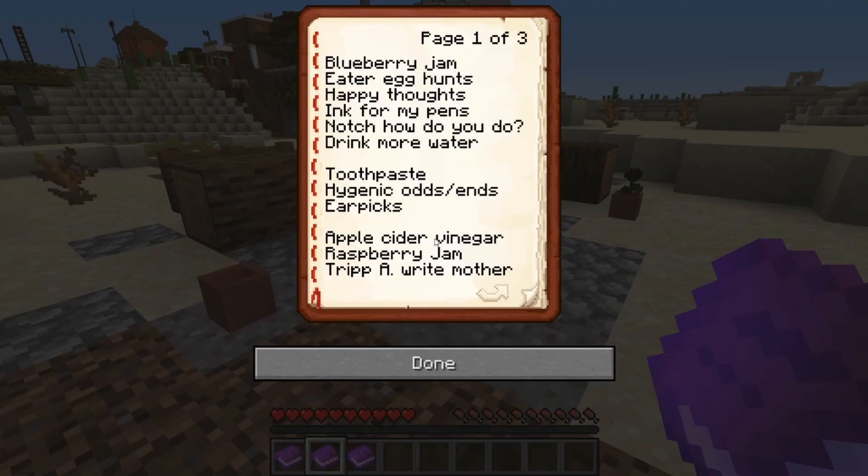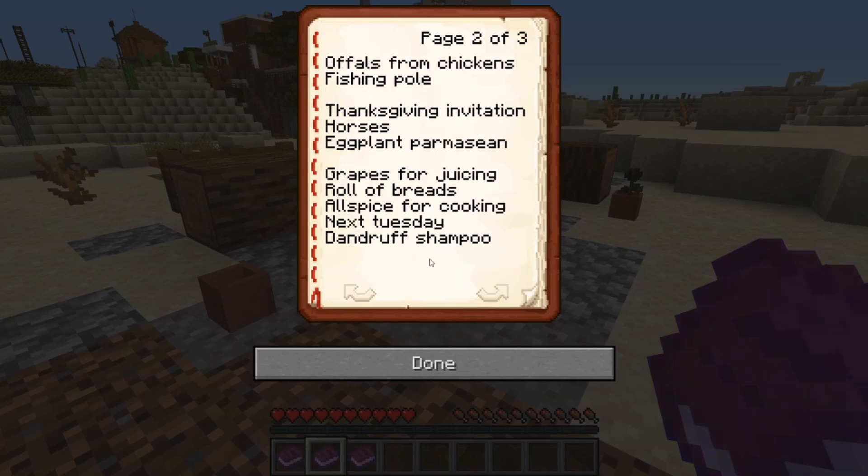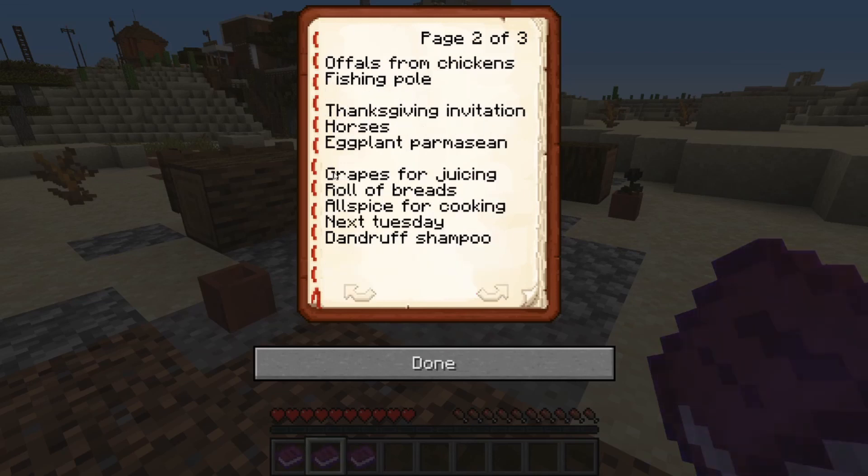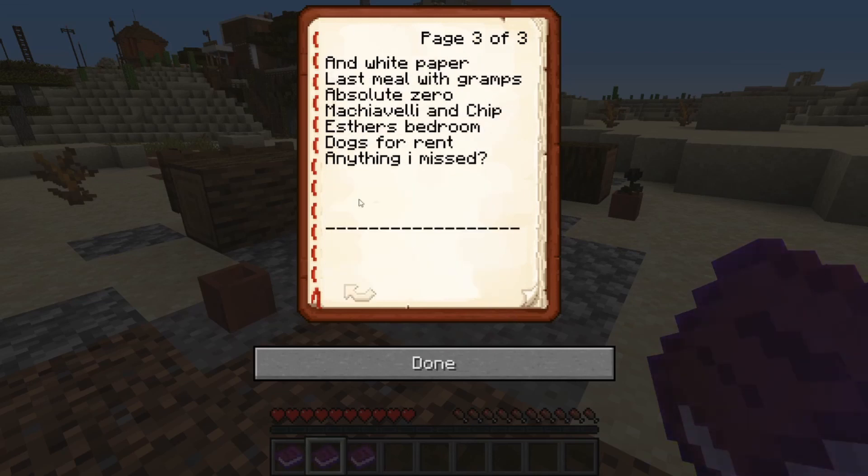Okay, clue number one: Blueberry Jam, Easter Egg Hunts, Happy Thoughts, Ink for My Pens. So, basically, what I'm gathering here is a simple cipher — the first capital letter of each thing is the text. So: Behind the Art of the Grand Alameda.